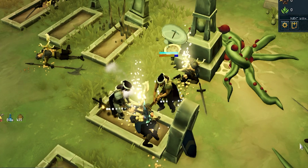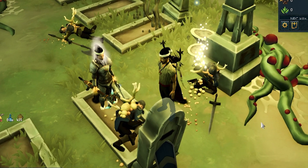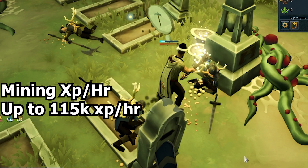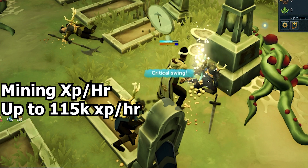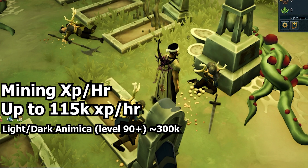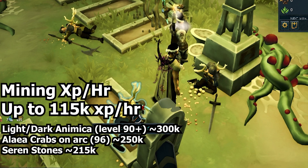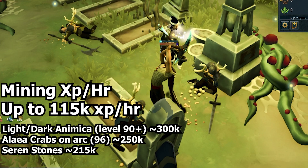Sadly, mining falls under the same category as woodcutting — there are better alternatives at similar levels. I was getting 115k mining experience an hour; it's semi-AFK, probably about as AFK as hitting rock opportunities. At level 90 you can do light or dark animica and push up to 300k experience an hour with best-in-slot setups. AFK alternatives are also better: layer crablets on the Arc give around 250k an hour, and seren stones give a bit over 200k an hour. Every alternative, even the AFK ones, beats this.